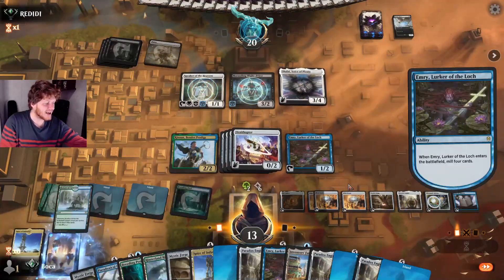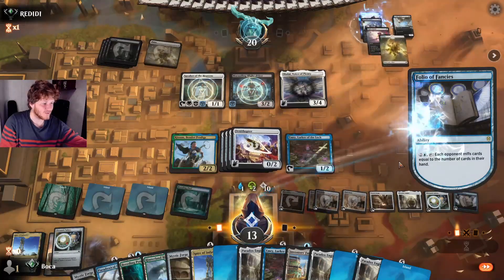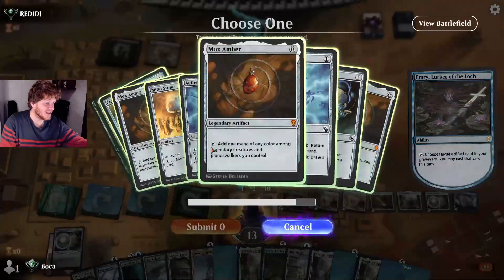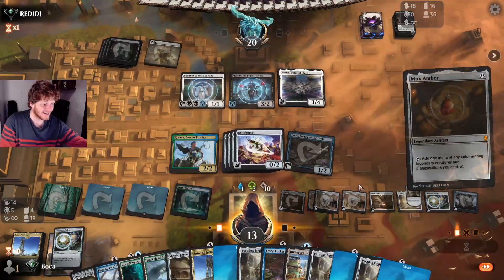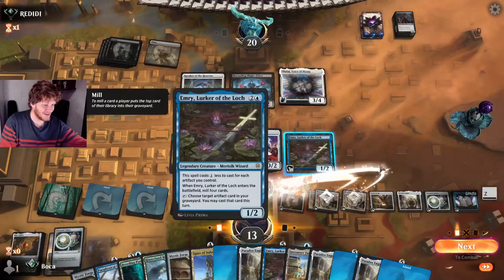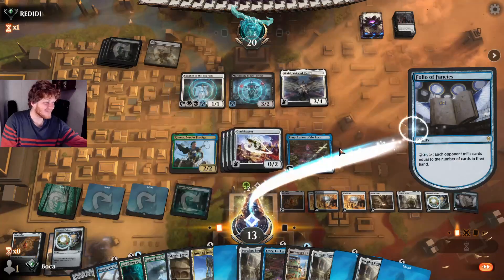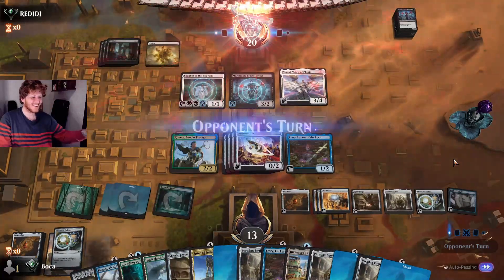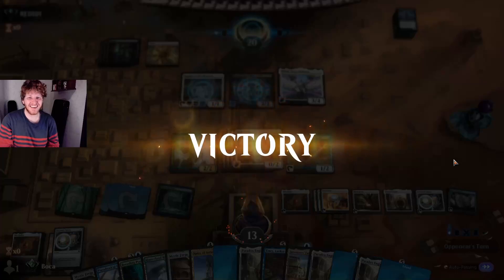The deck used to have multiple win conditions — Metalwork Colossus, Witch Oven, and even a one-of Ugin — but the turns where you find Ugin you're already winning anyway. If you've done everything right, good game.